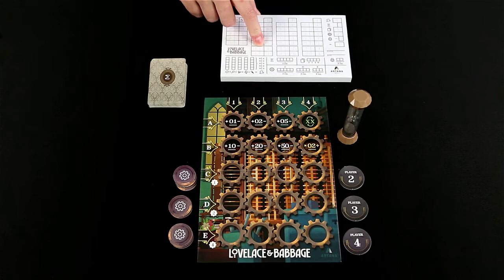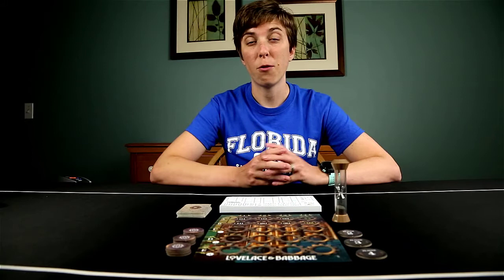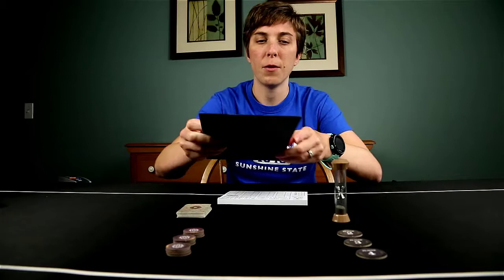And then each player will grab one program pad and one character, and there are 4 different characters that you can choose from. And that is the setup. So Lovelace and Babbage is played over 4 rounds, where each player will grab their program pad, and we'll be writing down programs in these columns here, by writing down operations and results, which correspond with these engine components on the board here. Each round is broken down into 4 phases,